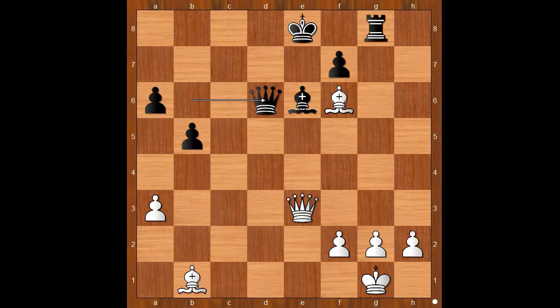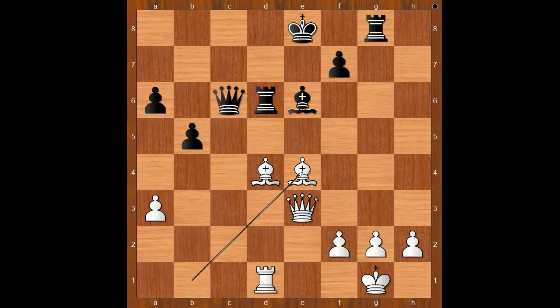If rook takes on d6, then rook takes on d6, then rook takes — rook checkmate. Back to our game: bishop to d4, queen to c6 threatening checkmate on g2, bishop to e4, queen to c4, h3 to avoid back rank disaster.